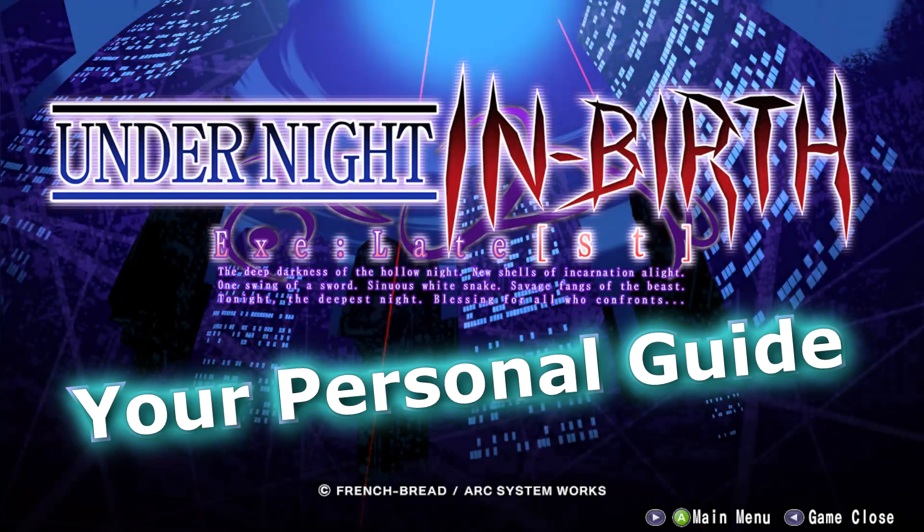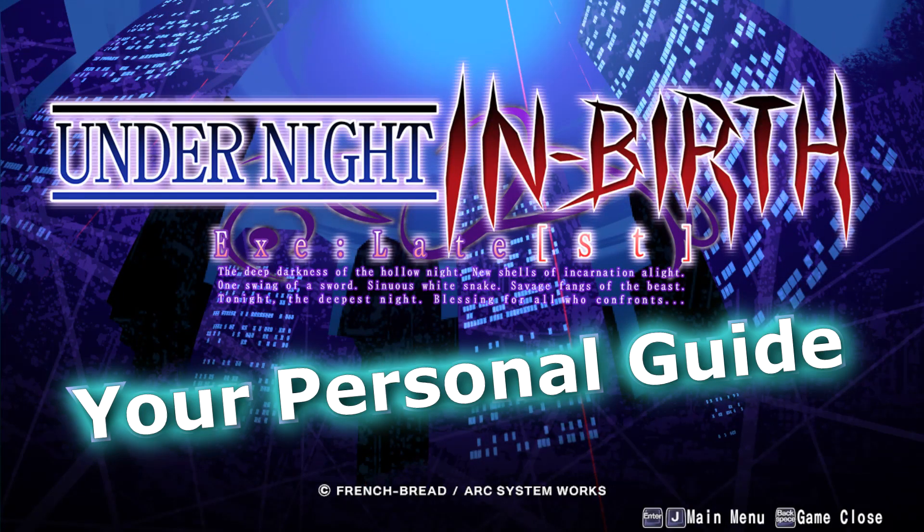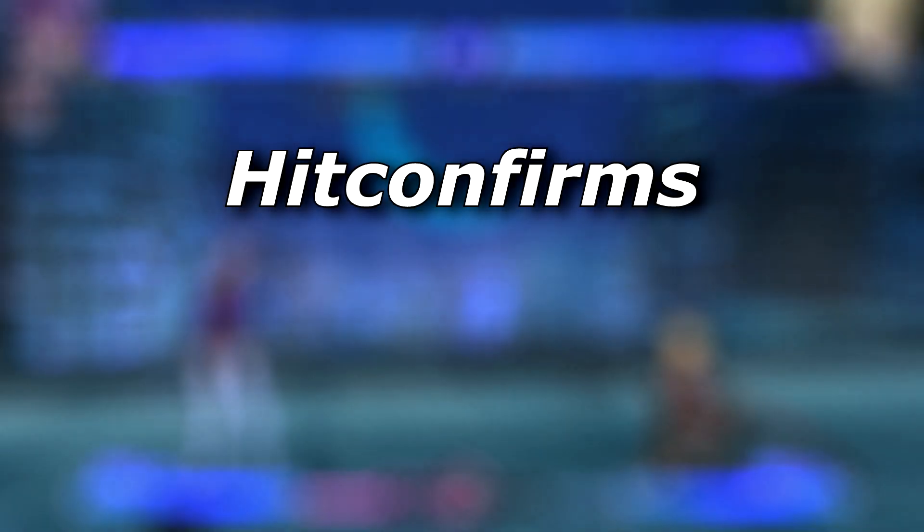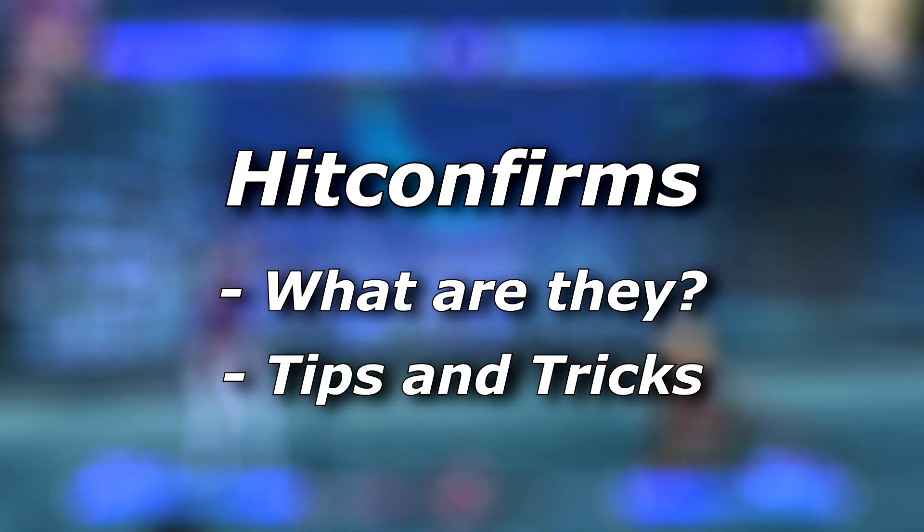This guide is part of the Building an Offense in Undernight series. For the full series, you can check out the playlist on my channel. Hit Confirming is integral to all offense. The concept itself isn't too complicated, but the application in-game is where things get a little tricky. As such, this guide is split into two parts. In this video, we'll be going through the definition of Hit Confirms — what they are and why they're important. There's also another video talking about tips and tricks that'll help make Hit Confirming easier, so be sure to check that out after we're done here.